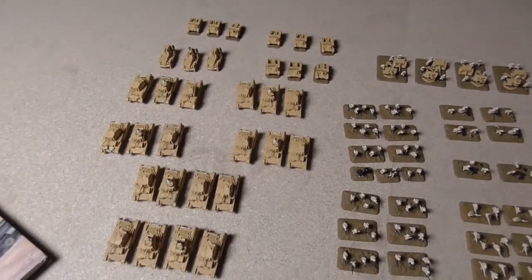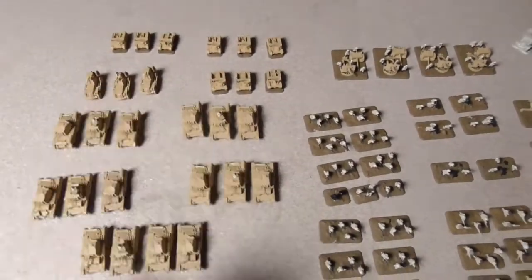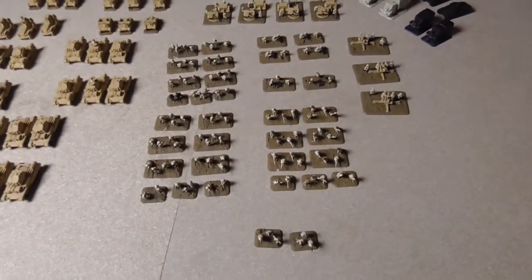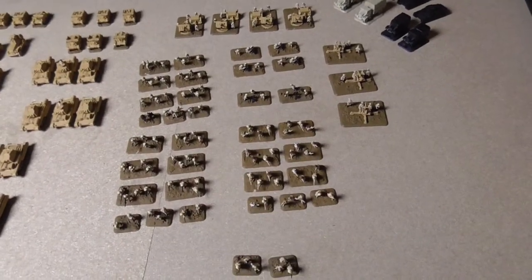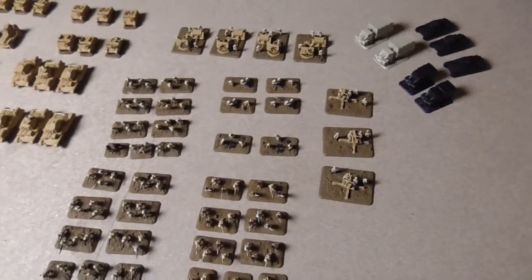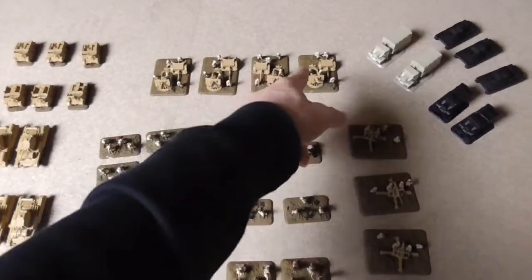We have 20 A10 tanks as an armored company. Then we have three Marlis Harrington Rekki armored cars and three units of three universal carrier Rekkis. I also made a rifle company with three platoons, one of them as Australian. Then we have a small mortar section battery, a platoon of Vickers HMG teams, some anti-aircraft firepower, and some 25-pounder artillery.